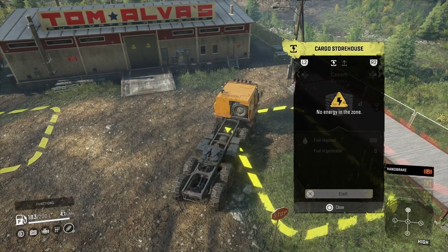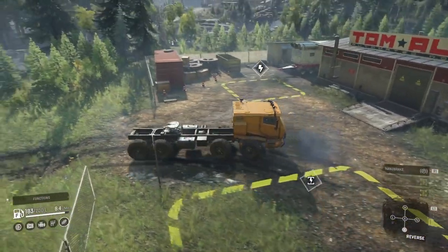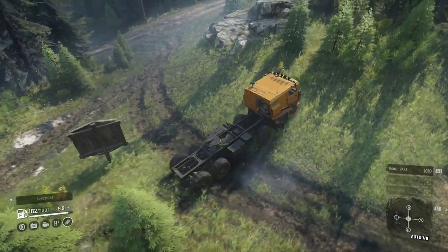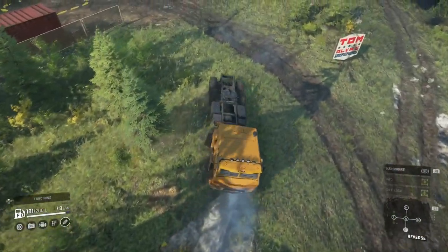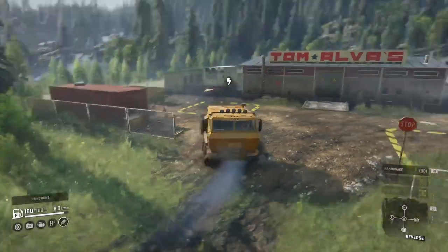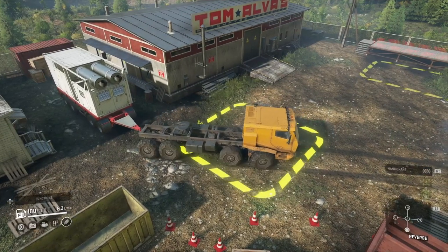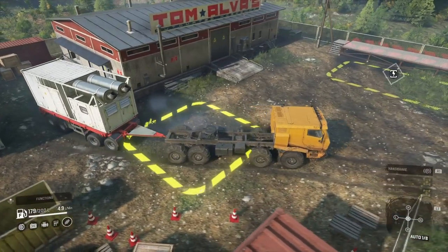A few people have been talking about a physics update they've done in this game. I wouldn't say I've noticed anything blatantly obvious that's changed a lot, but I noticed a few sections where it's going ridiculously slow — almost like super mud, but more like there's just less grip. Instead of automatically making you go slow, it's as if you wheel spin a lot more. At least there are only little patches of it and for the most part you can make pretty decent progress.